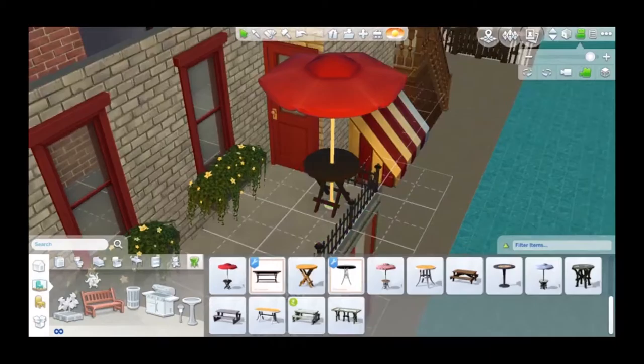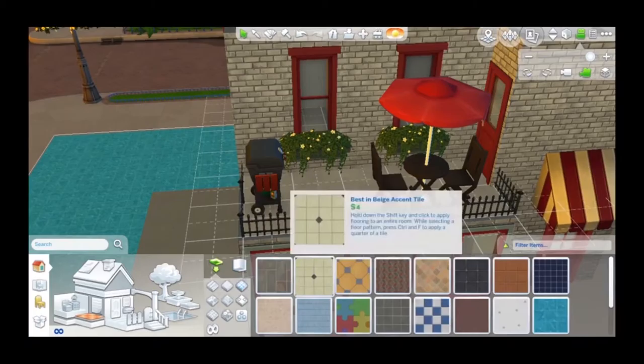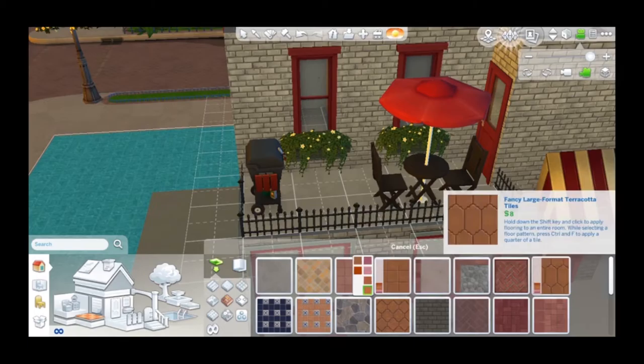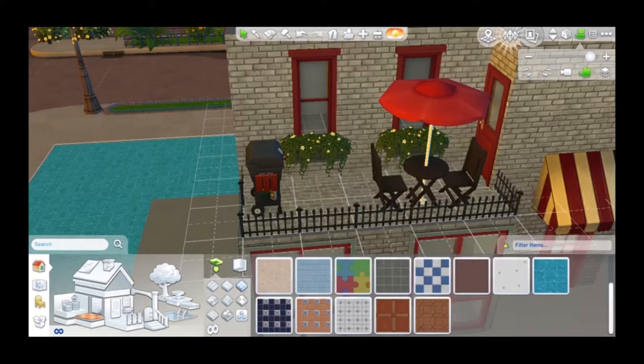For the pizza shop, I'm just adding the top of his little place so he can come have a midday grill out or something. I feel like living in a pizza shop, you wouldn't want to always eat pizza, so I did give him a little grill so he can make some other food. He can just sit out here in the morning and have a coffee, or whatever he chooses to do.